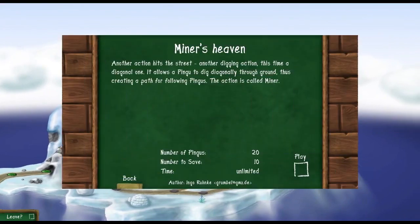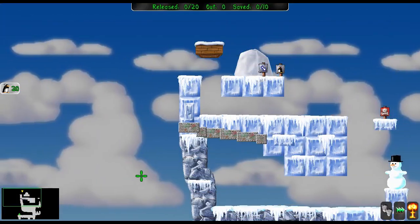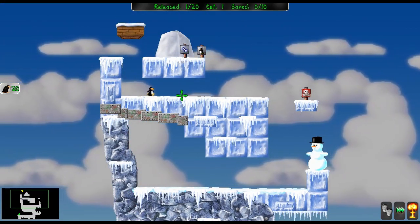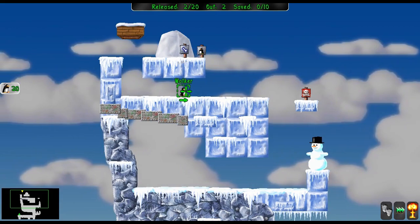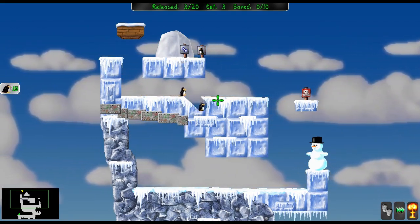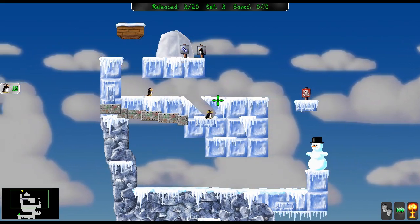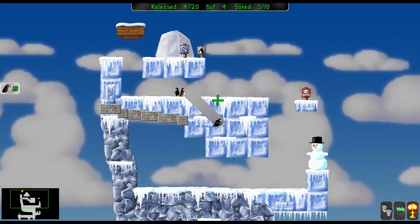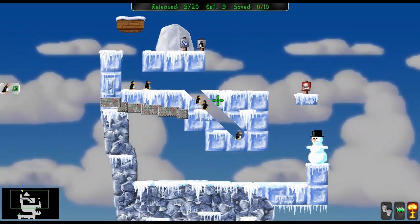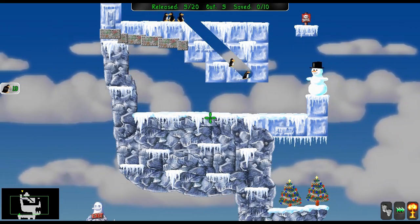Miner's Heaven. I guess it's another tool introduction. Now the thing about the Miner tool, unlike Lemmings which is basically kind of like a 3 to 1 ratio, you dig a 45 degree angle which is directly diagonal, kind of like your right angled triangle.